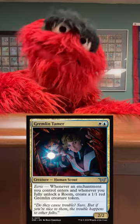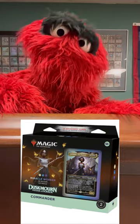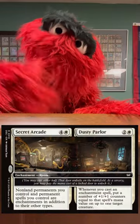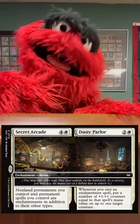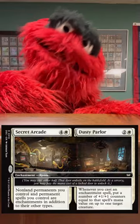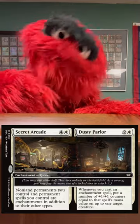But how do we make enchantments? Well, if you buy the new Miracle Worker Dustmourn precon, you can get a new room called Secret Arcade slash Dusty Parlor. The Secret Arcade side says non-land permanents you control and permanent spells you control are enchantments in addition to their other types. This card is also probably in collector boosters, so if you want it, look there too.